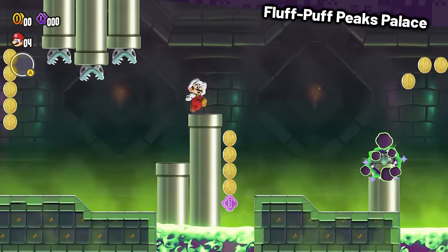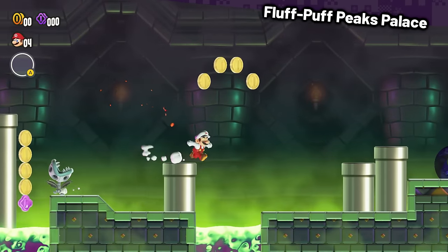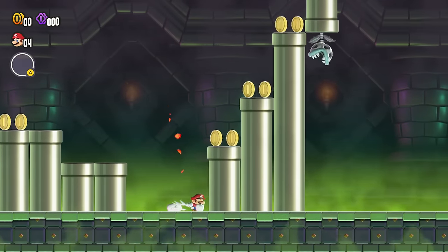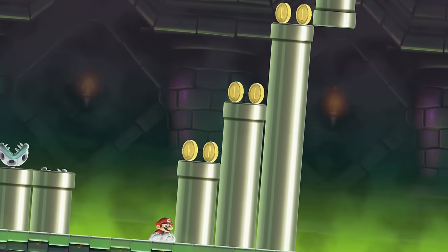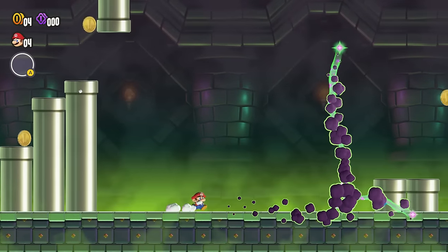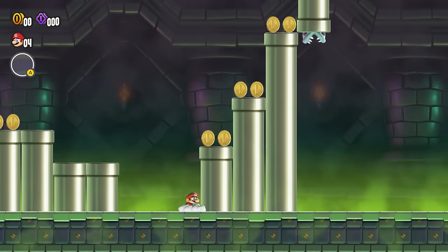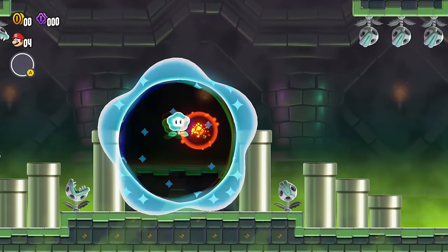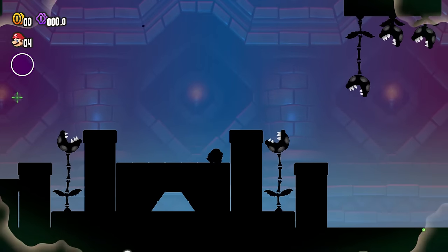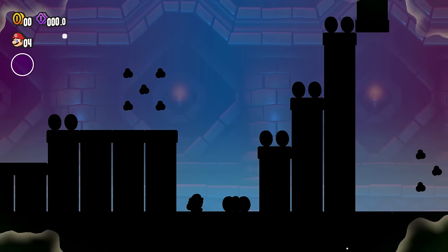Time for the castle, which started off pretty easy with a lot of Piranha Plants but not many coins. Eventually I reached a part with three pipes standing in the way — you're meant to get to the top one and let it drop to open the path, but as you can see, it's full of yucky coins. I tried to grab the Wonder Flower to see if the path would open another way, but alas, I think we'll be forced to touch a yucky coin in this stage.